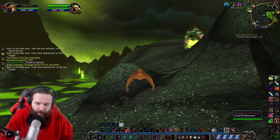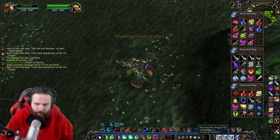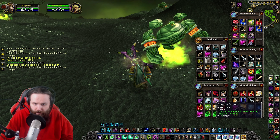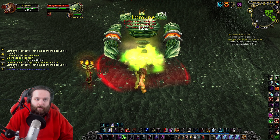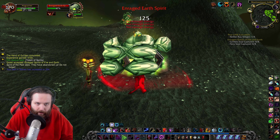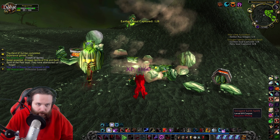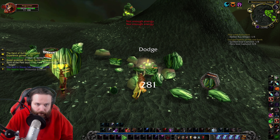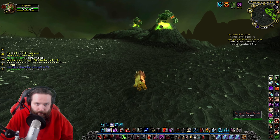It looks like we are going to have to deal with these spirits here, so let's do this. We will throw down the Totem of Spirits. These guys are level 69 — that's another thing about Shadowmoon Valley, and Netherstorm too: the mobs are all pretty high level. I think there's a lot of level 70s in Netherstorm as well. Got the earth spirit! Let's heal up and then drag these elemental spirits one by one over to the totem.